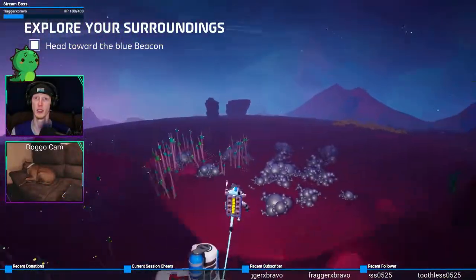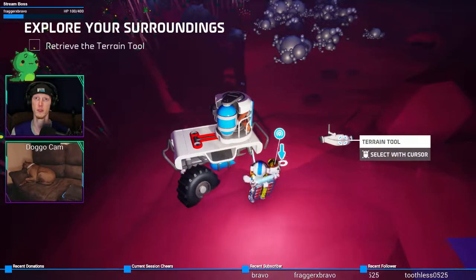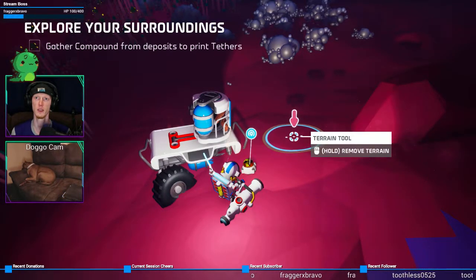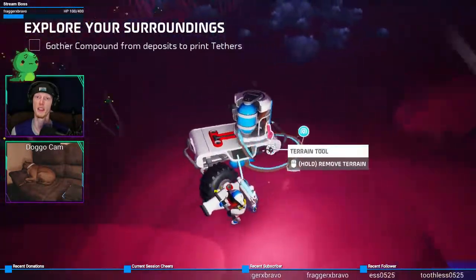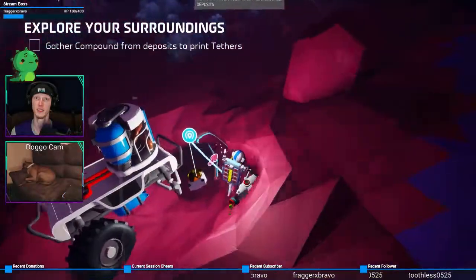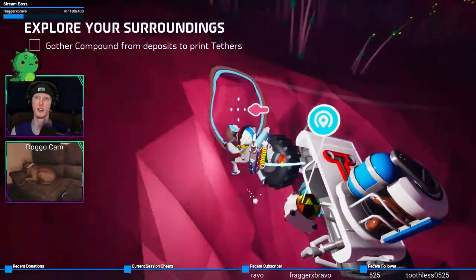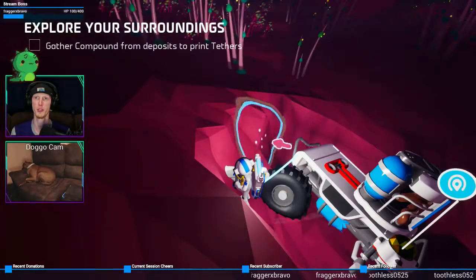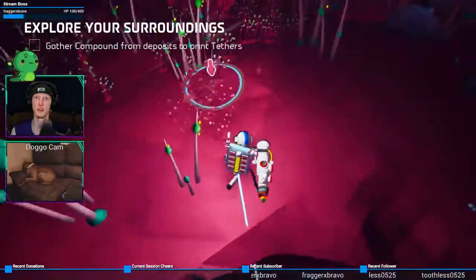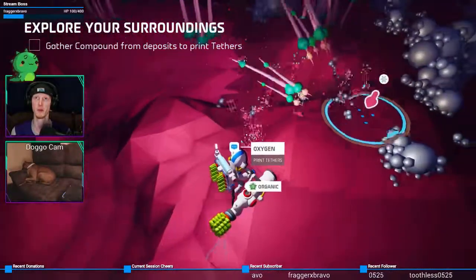Oh, is there falling damage? There's no falling damage — heck yeah dude, terrain tool! Hold to remove terrain — oh, am I gonna dig this out? Oh, look how awesome — I'm digging out a tractor! Oh, this is just dumb fun. I'm gonna get stuck. That reminds me of back in the old Subnautica days. Gather compound from deposits to print tether. Is it this thing — that's a beacon? I just do this and — whoa! All right, I'm just gonna destroy everything I guess. I did it — print a tether bundle from your backpack.